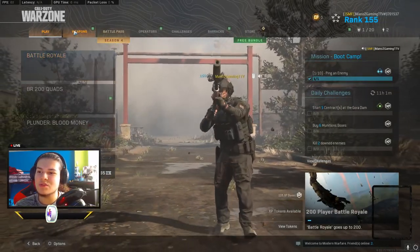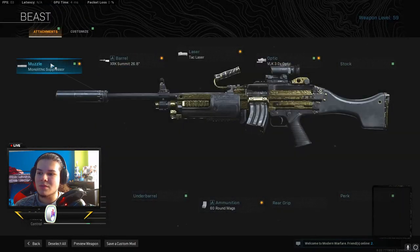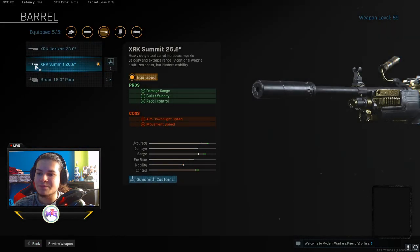This is the best setup to use for your Bruin MK9. I use the monolithic suppressor — it gives you sound suppression and damage at range. It does decrease some of your pickup time and walking steadiness, but it's all right. We also have the barrel XRK Summit, which gives you damage at range, bullet velocity, and recoil control.